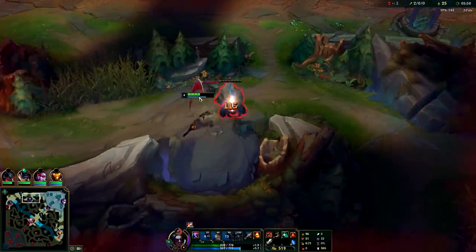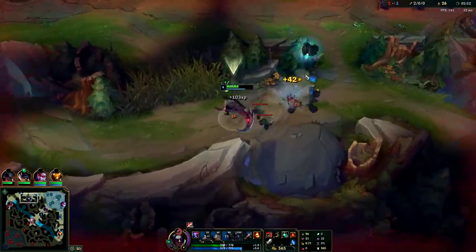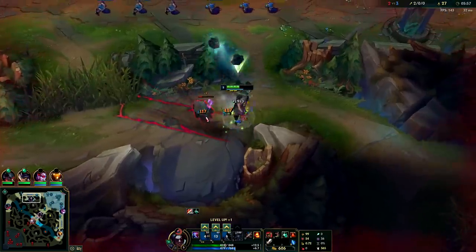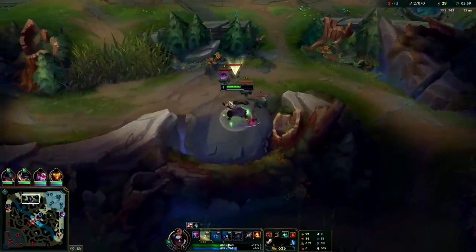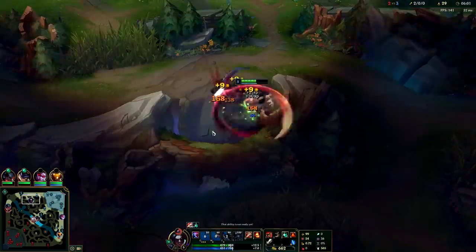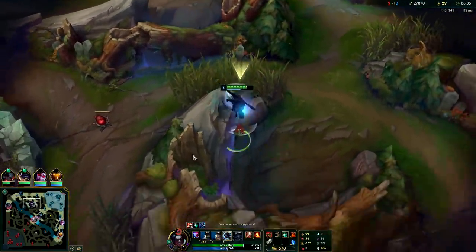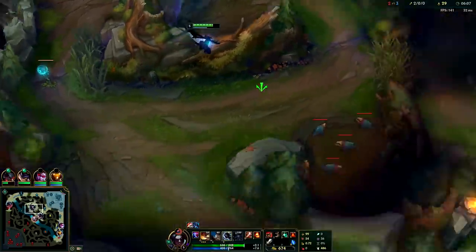With red Kayn it's usually best to hold on to your W until you have more pressure. It's kind of like using a hook — if you've ever played a hook champion, you need pressure to land your hook. Unless you have that pressure, you're just fishing.